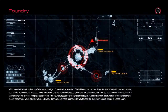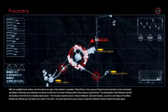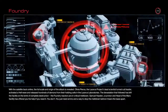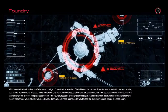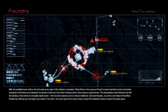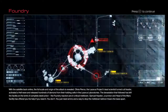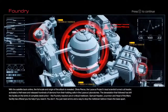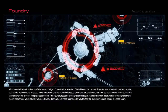With the satellite back online, the full scale and origin of the attack is revealed. Olivia Pierce — the Lazarus Project's lead scientist turned cult leader — activated a hell wave and released hundreds of demons from their holding cells in the Lazarus Laboratories. The devastation that followed has left the facility on the brink of complete destruction. The Foundry reactors are in critical meltdown. Samuel Hayden, a survivor and head of the Mars facility, has offered his help. You don't need it — you just need ammo and a way to stop the meltdown before it tears the base apart.